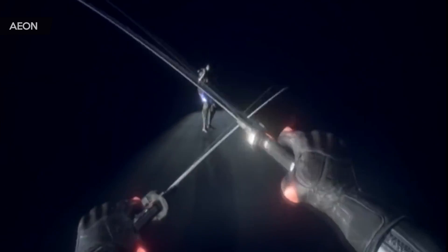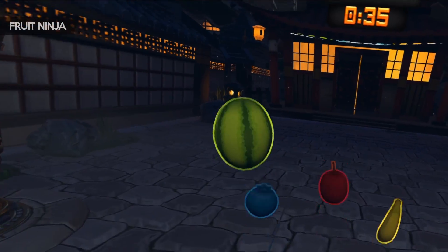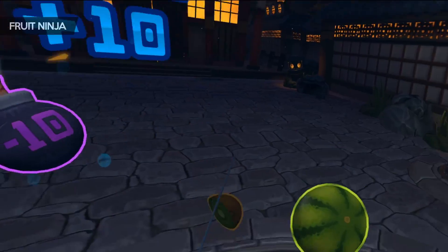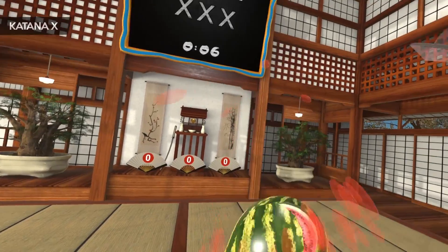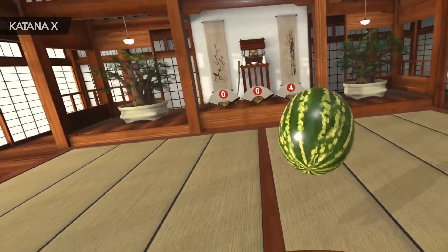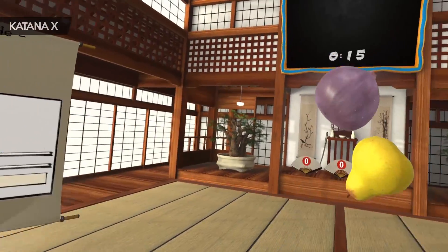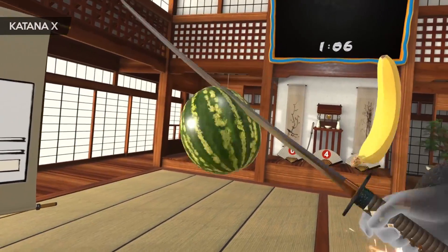One method developers use to solve the issue of having no resistance or feedback in real life when you strike an enemy is to actually let you slice through them. A simple example is Fruit Ninja VR, which has you slicing through flying fruit. It's very arcadey, so it doesn't matter what angle the blade's at — you can hit the fruit with the back of the blade or the side and it'll still slice through. A similar game which uses physics to make sword handling more realistic is Katana X. This has a mode where you're slicing fruit, but now the angle of the sword as well as the amount of force you apply to the swing matter. Hitting the fruit with the back or side of the blade will result in it bouncing off, and if you don't use enough force the fruit can actually stick to the blade instead of going all the way through.